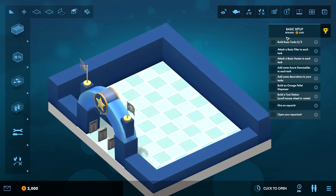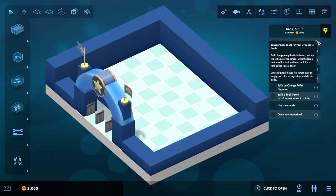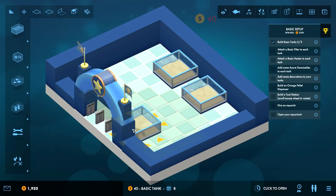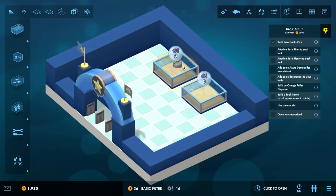Nice visual aesthetic so far. Build basic tanks - tanks provide space for your livestock to live in. Build them using the build menu on the left side of the screen. Basic tank - boom boom, there we go, now we have a basic aquarium tank.